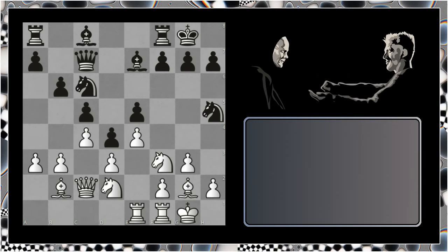White plays rook to e1. We have bishop to e6, then rook goes to h1 and queen to d7. It looks like Black is trying to plan bishop to h3 and swap off the light-squared bishops. But this is already a deviation from his idea of playing the move f5.